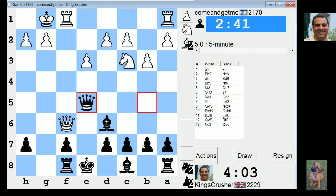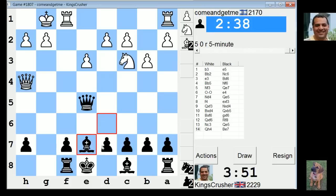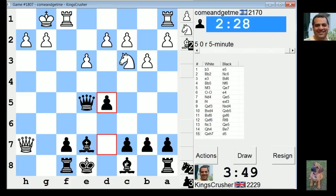b6, bishop e7 — try and castle queenside, should be fun. Knight e4 to f6. Okay, can I just do this to get an important tempo and then d5, bishop e6? That's another way of playing it. Give him the h7 point — don't mind about that. I just want to castle queenside.